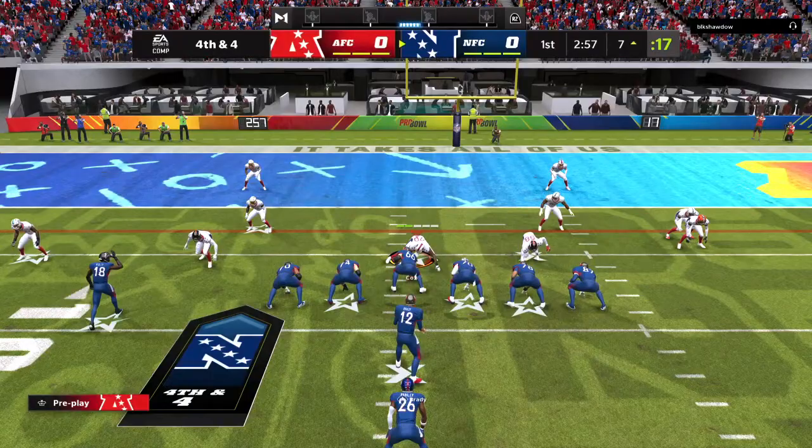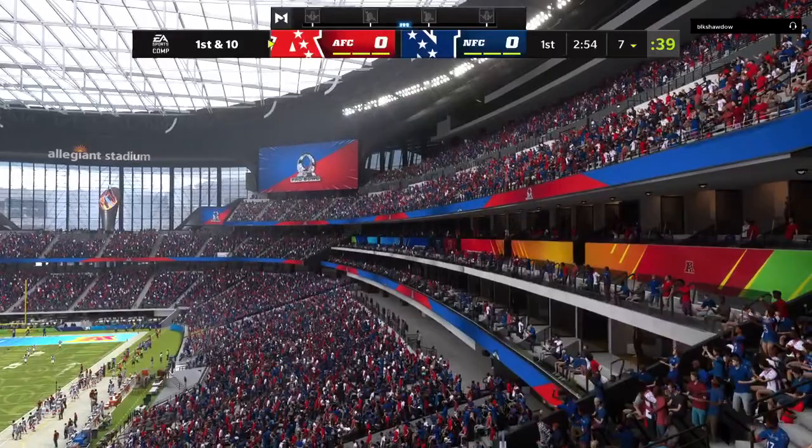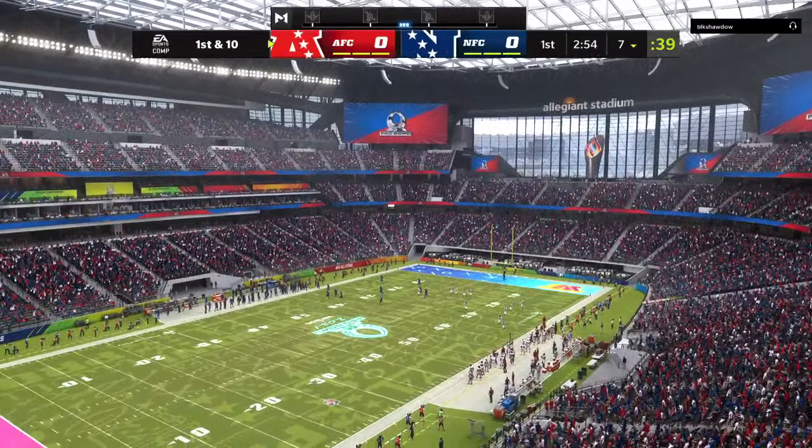They're going to come to the line and try to go for it on fourth. Brady to throw for it on fourth down, and it's going to be batted down. Possession switches hands — the NFC's decision to go for it does not pan out.